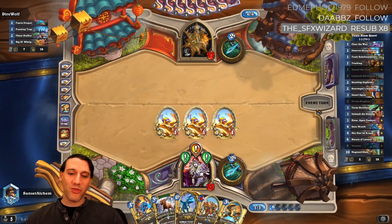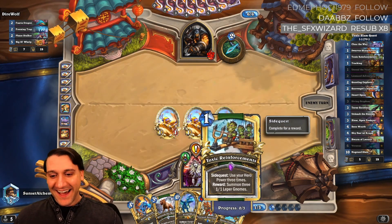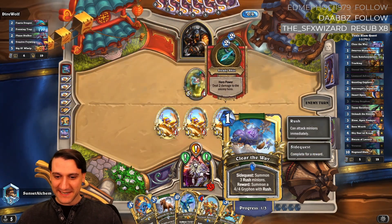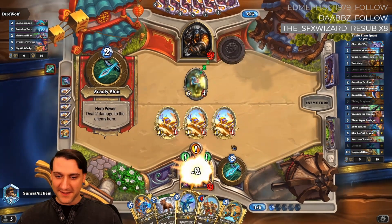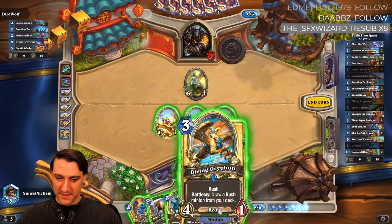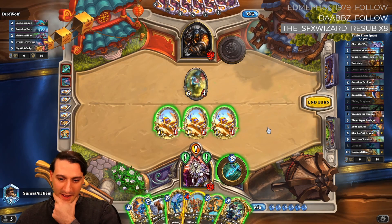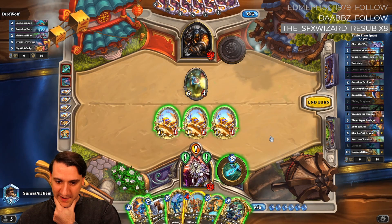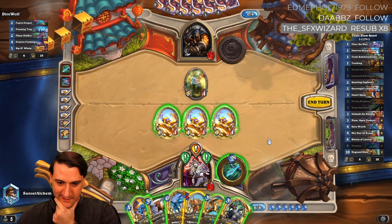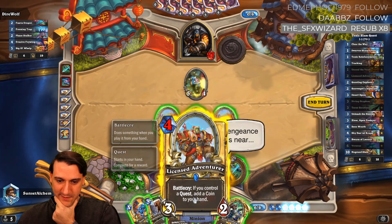My opponent's like, wait, he has three quests out there, what in the world? We've gotten zero progress towards our toxic reinforcements just because it hasn't quite lined up yet. Clear the way is at one and we can actually complete it this turn. Diving griffin lines up really well into that five-four.